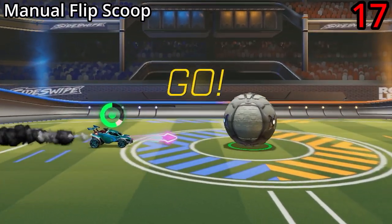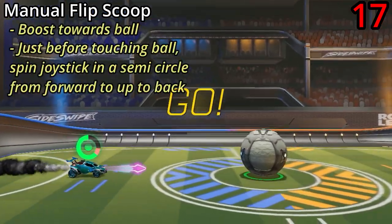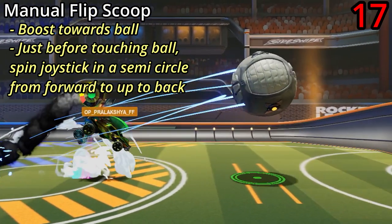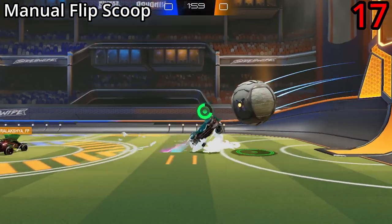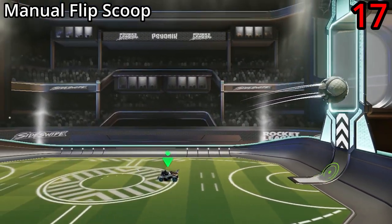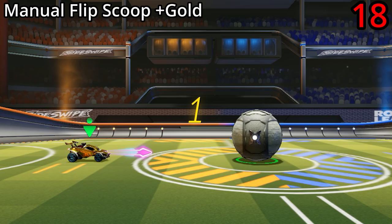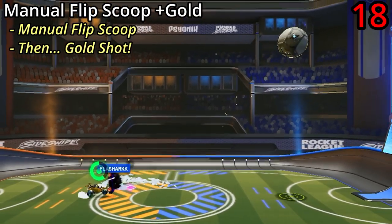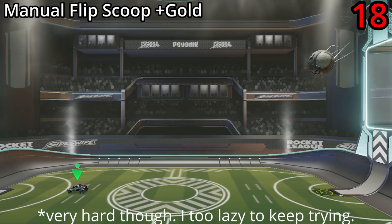The manual flip scoop is an alternative to the wavedash scoop, where instead you use the manual flip mechanic to spin your car backwards and scoop the ball up. This one is cool, but it's pretty hard to get a lot of power on the hit — it is possible, but very difficult, so I don't really recommend it. There's also a slightly cooler version where you do a manual flip scoop and then add a gold shot to the end. Super hard to pull off, but you can score off it.